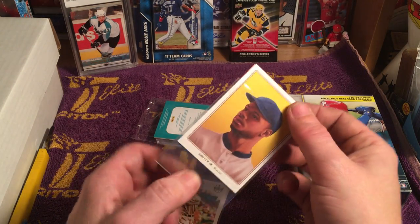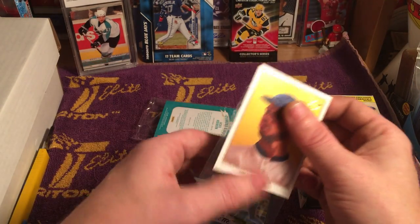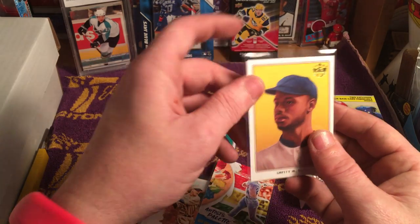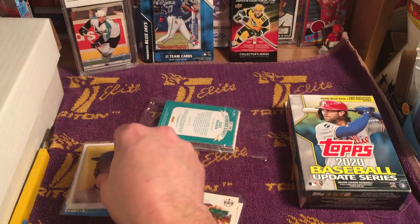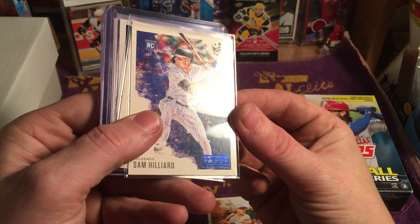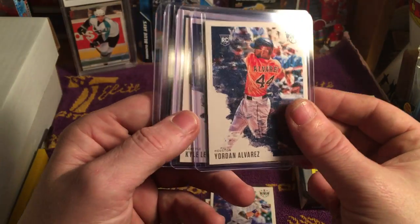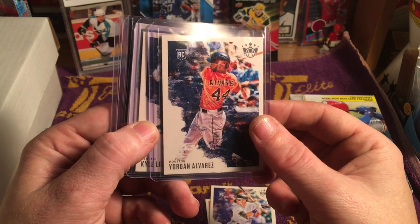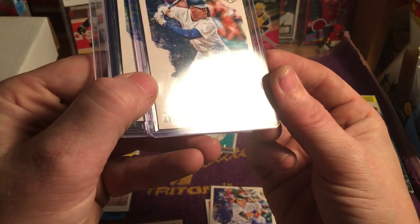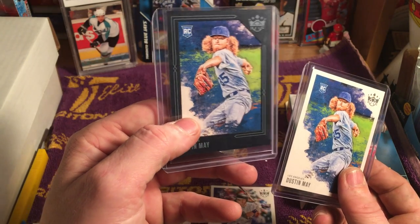A couple of cards in there — a couple of Griffeys. There's the Artist Palette Griffey, which is an insert, and here's another Griffey which is the DK one. Mel Ott — that's an Artist Proof. Sam Hilliard rookie card — that too is an Artist Proof. Mike Trout, just a base card but still one for the PC. Another Yordan rookie card. A whole whack load of Alvarez. Kyle Lewis Artist Proof — that's pretty cool. Dustin May rookie card and the blue-bordered Dustin May rookie card.